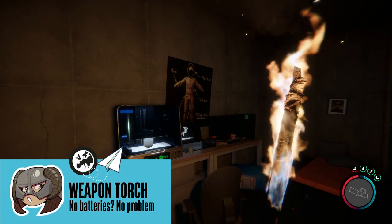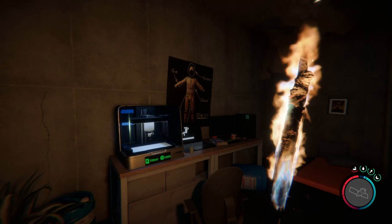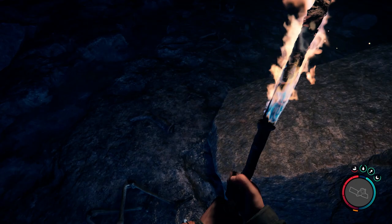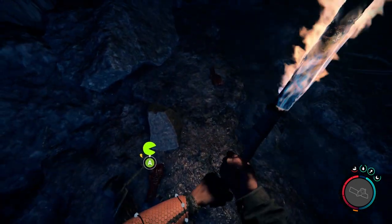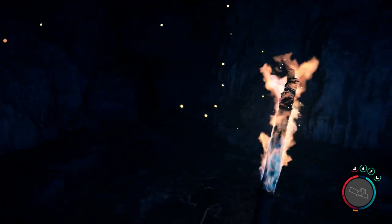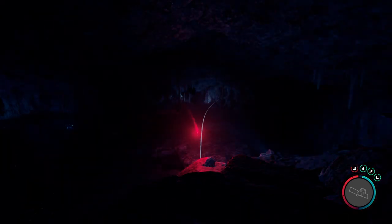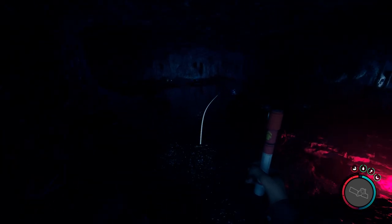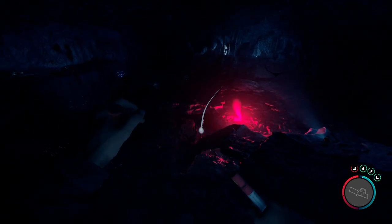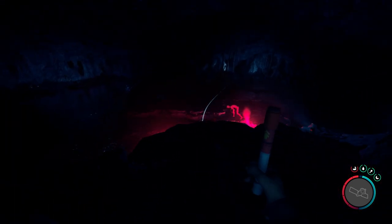Exploring the depths of some godforsaken cave or bunker and realising you're on your last set of batteries is a nightmare. If you've managed to find the weapon torch that affixes to the barrel of your pistol, then you have slightly less of a reason to be scared, as the weapon torch never runs out of batteries — or at least that's as far as I can tell, and I did use it to explore an entire cave system without any issues bar the mutants trying to kill me. This may be a bug that's fixed in future patches, but for now, go ham with it you light junkie.